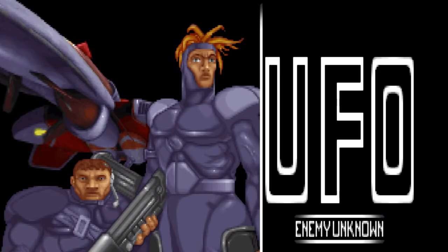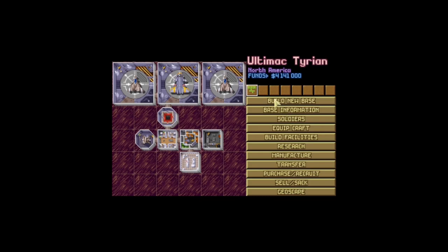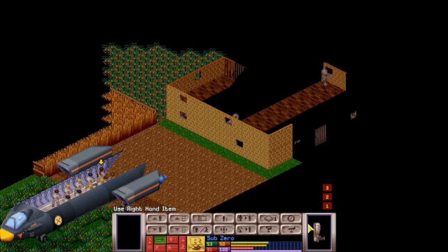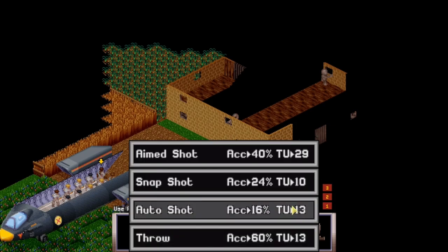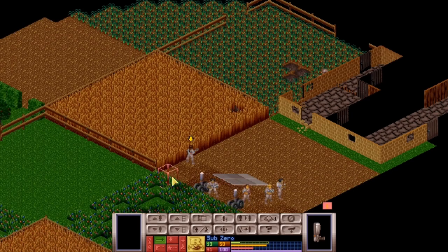XCOM UFO Defence. When talk of procedural generation hits the internet, the far more recent XCOM 2 is mentioned — the rebooted series from Firaxis that did very well for itself. But to a group of hardcore fans, the original will always be the best, and it used an aggregated set of prefabricated terrain patches for the landing sites of your team.